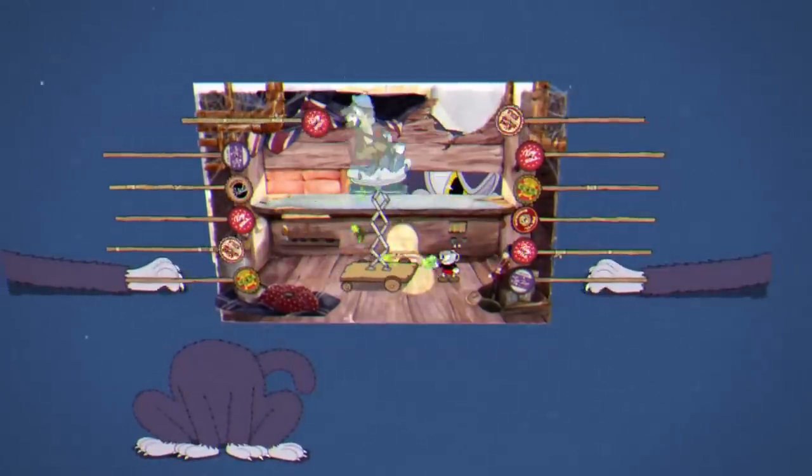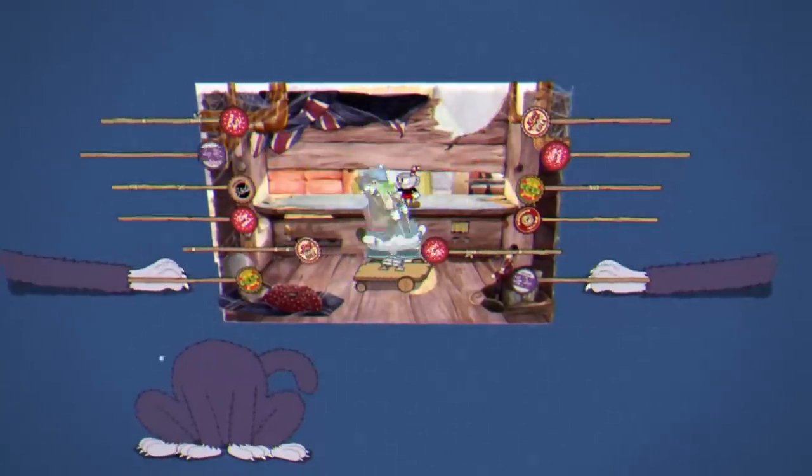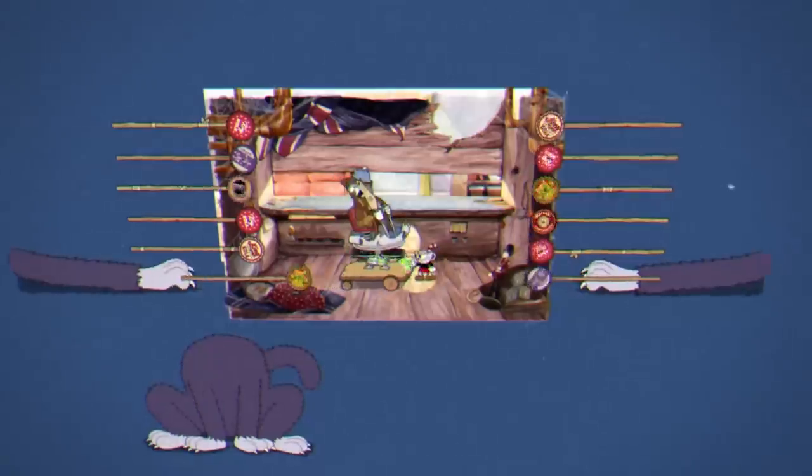We have the bottle caps on sticks, the cat's arm, the second phase of the boss, and even a headless version of the cat's body. As different parts of the fight are triggered, we can see these elements move in and out of view, often paired with some animations going on in the background.